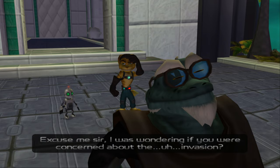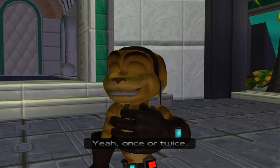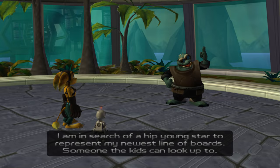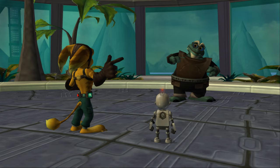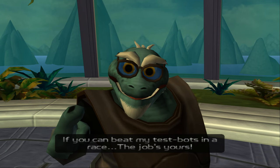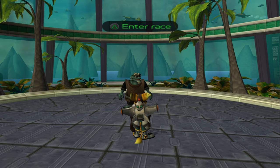Do you own this place? Who runs this town? 'Excuse me sir, I was wondering if you were concerned about the invasion?' 'Son, our defenses are the best money can buy — don't give it another thought. You ever been on a hoverboard?' 'Yeah, once or twice.' 'I am in search of a hip young star to represent my newest line of boards, someone the kids can look up to.' 'Then I am your man.' 'If you can beat my test bots in a race, that job is yours.' Looks like we're going to have to race. This is the other skill point — during this race there are points you can get, and we need to get 4,500 points to earn it.